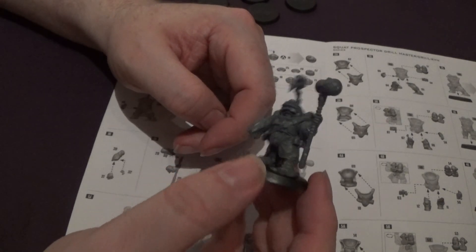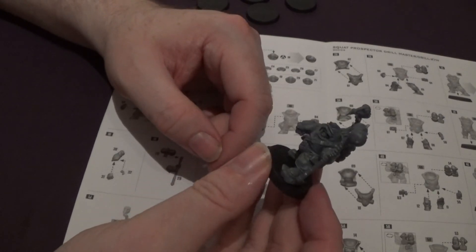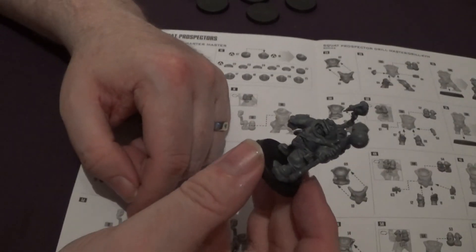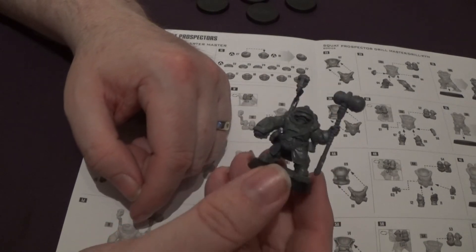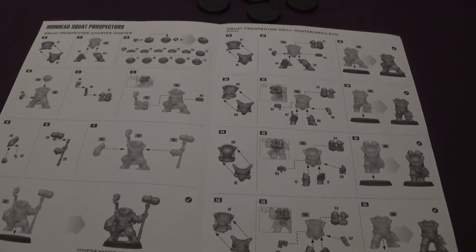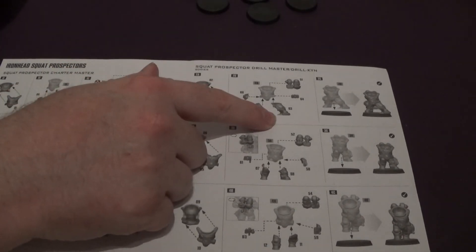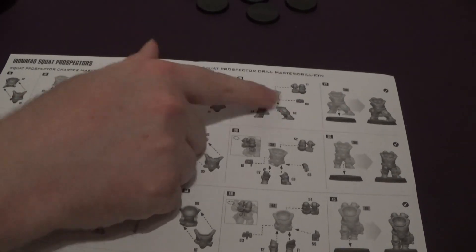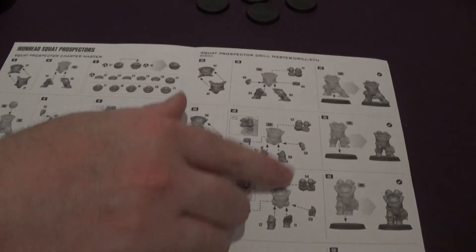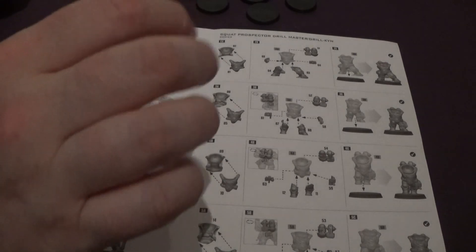I'm very disappointed there are no axes in this — I thought power axes would have been a prerequisite for a dwarf, and picks for miners. But we have a single hammer. The others go together in a very similar manner — legs, bodies, all here. They all seem to have this backpack, parts 51, 52, 54, 53 — the backpack looks very similar across all of them. None of them have the extra robotic arm — I think there's only one on each sprue, so two in the kit. For 70 credits you're probably not going to start with more than one anyway.